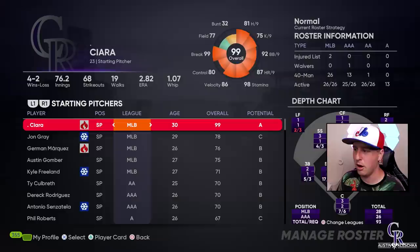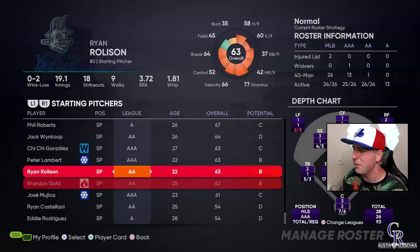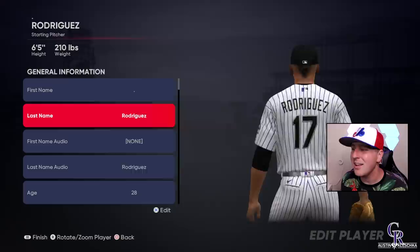So you go to your roster. You guys are going to be kicking yourselves once I tell you. All you have to do is go all the way to the bottom and pick a player that really doesn't exist, or maybe they're just a nobody. I'm going to go with Eddie Rodriguez right here. Hit Edit Player, go to General, and you have the option to edit their first name and last name — you can make this whoever you want.